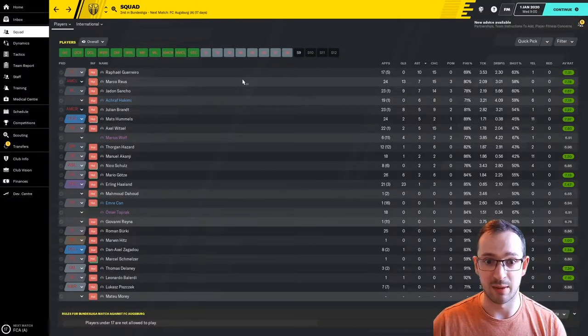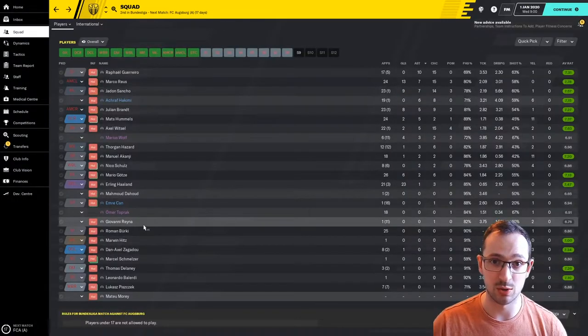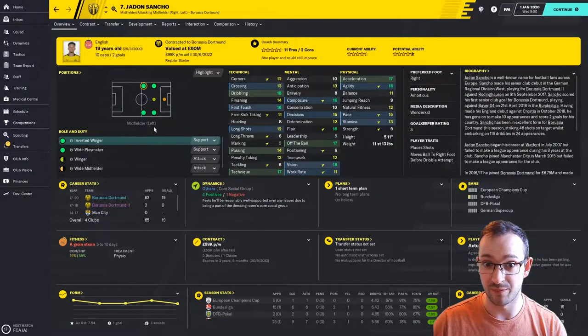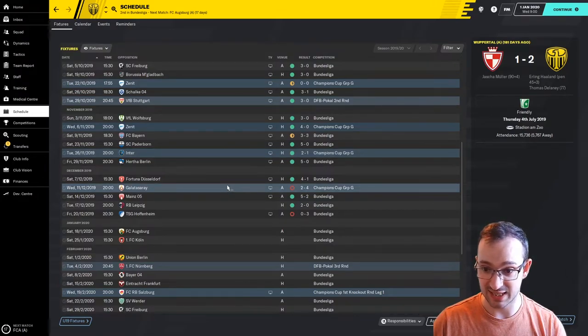After Guerrero you are looking at Marco Reus and Jadon Sancho on assists. Marco Reus is mostly playing in the attacking midfielder centre position. Jadon Sancho is actually playing the midfielder right wing position — he's only had four games on the left, so he's switching it up. You can play him left and right obviously, and it's showing he's doing pretty well. Play him on the left he might cut in and score goals, play him on the right he'll cross it in and probably get some more assists. Green's all around. Lost in Group G against Galatasaray but we won, won, won — so it looks like we're getting through in the group stage of the Champions League.